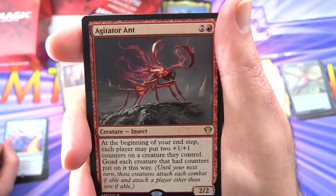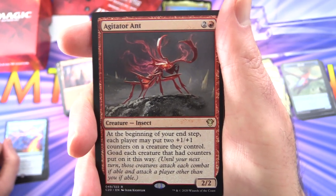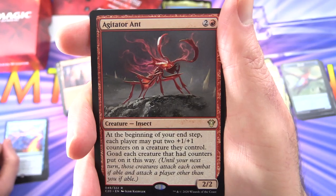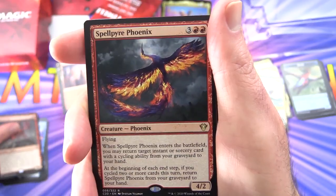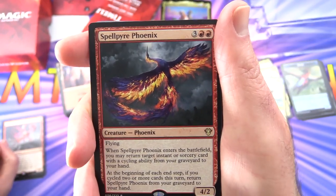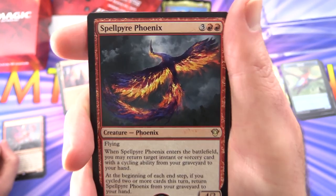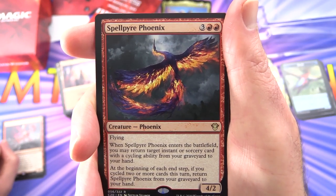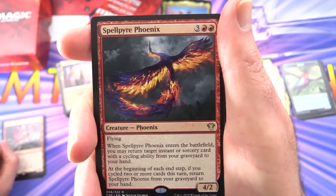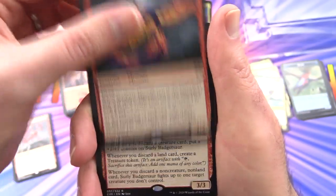Agitator Ant — creature insect, 2/2 for 3. At the beginning of your end step, each player may put two +1/+1 counters on a creature they control. Goad each creature that had counters put on it this way — until your next turn, those creatures attack each combat if able and attack a player other than you if able. Spellpyre Phoenix — 4/2 for 5 with flying. When it enters the battlefield, you may return target instant or sorcery card with a cycling ability from your graveyard to your hand. At the beginning of each end step, if you cycled two or more cards this turn, return Spellpyre Phoenix from your graveyard to your hand. I'm wondering if this is one of the new cards.